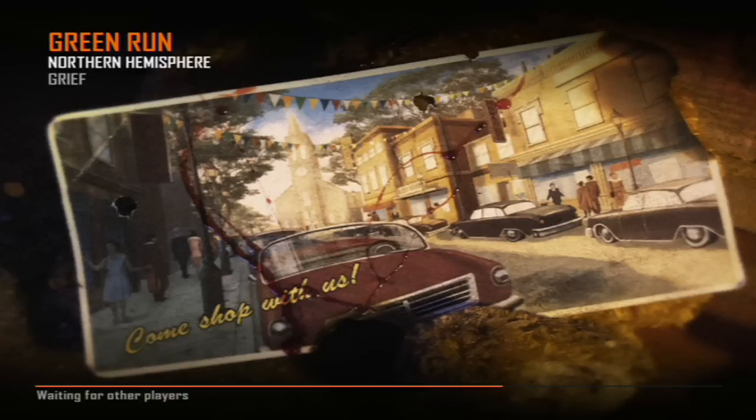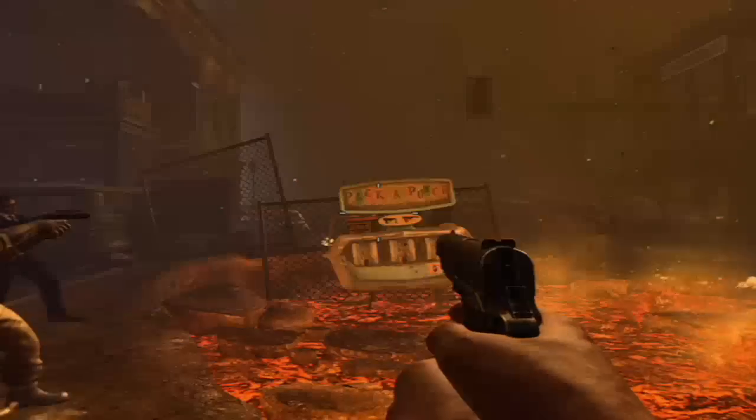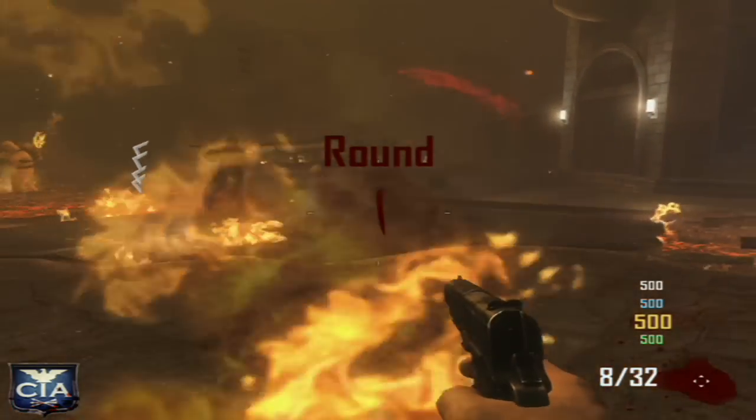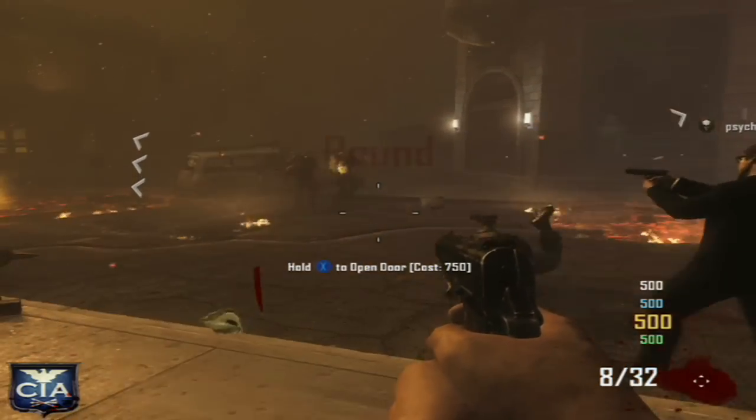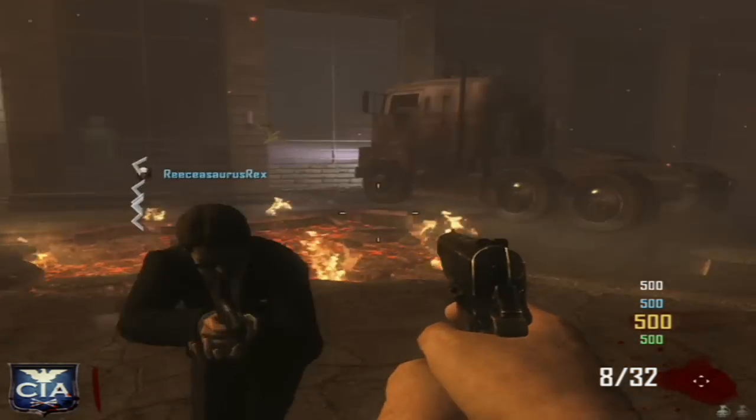To start off, you want to just wait for the loading screen. If you press your back button you can click on each player's name and mute them, as you can see I'm doing here. I'm not going to show you the first four rounds because it's pointless - if you can't do the first four rounds you might just want to keep playing solo to get a little bit better.